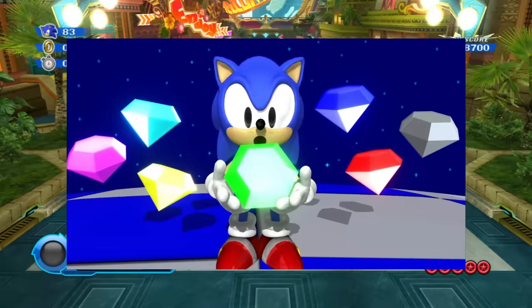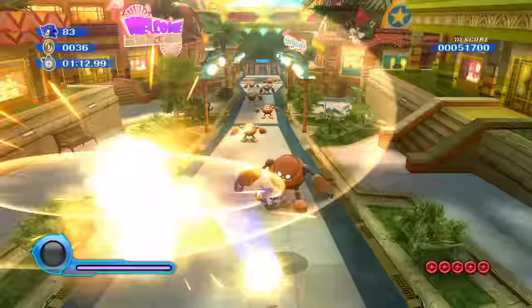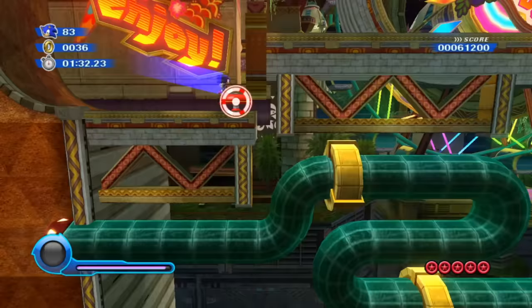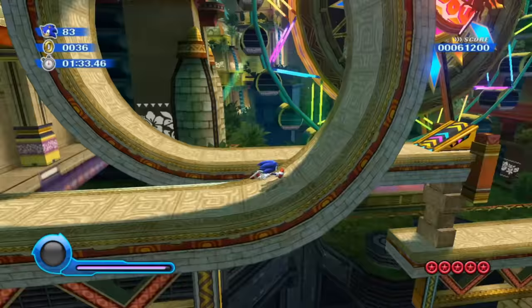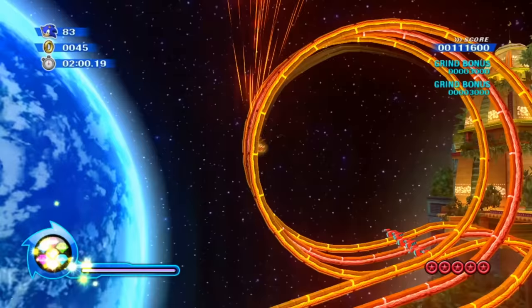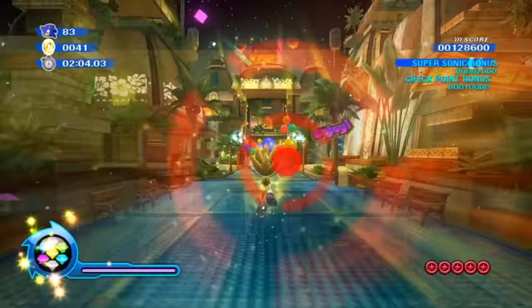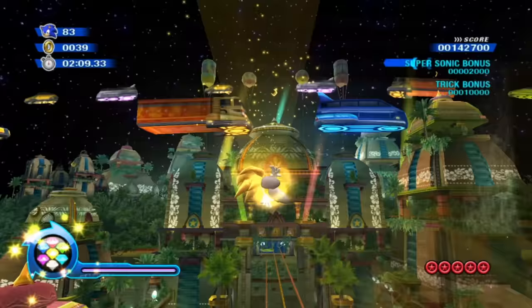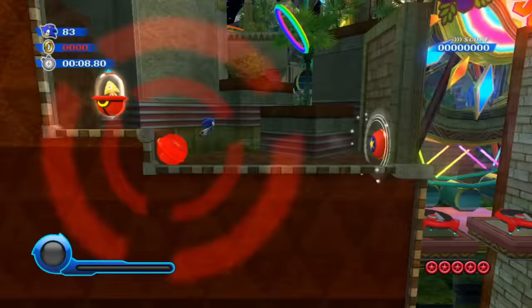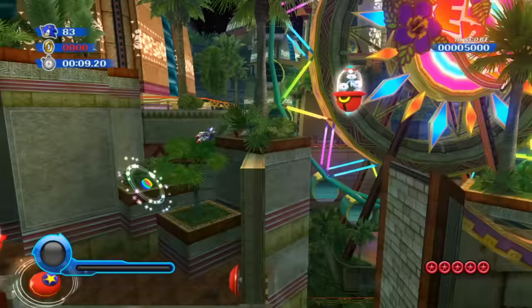In the old games, all it took was getting the Chaos Emeralds, but it's a lot trickier in Sonic Colors. Instead of getting a few emeralds, you have to collect every single red ring in the game, and on top of that, complete challenge missions in the Sonic Simulator — which is a lot to ask for, especially for what is normally a pretty easygoing game. The real reason a lot of people passed it up is that while Super Sonic's a nice reward, it was the first 3D Sonic game to even bring back that kind of power, so the usage is pretty limited.